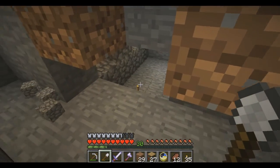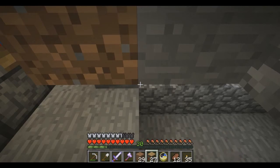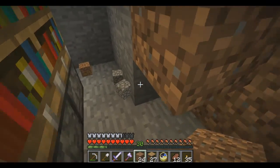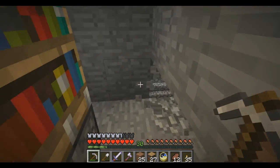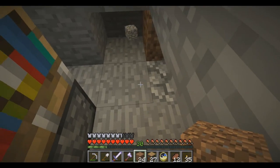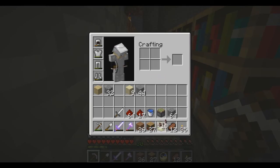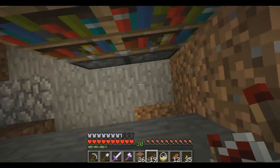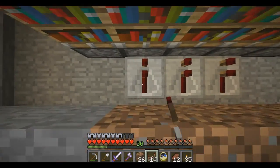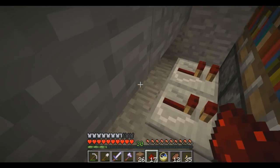Is that our stairwell or is that just some random thing? Just a random thing — let's go ahead and seal that up. Yeah, that's our stairwell over there. We'll come in here with these — boom, don't need that one there. There, there, here and there. We're gonna take some redstone and run it to these.